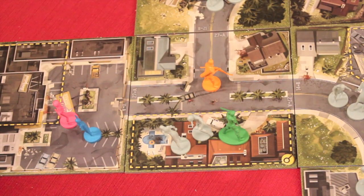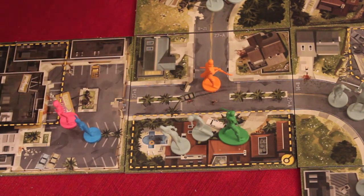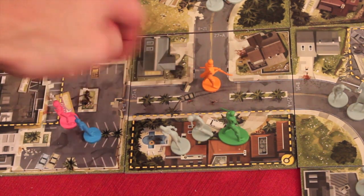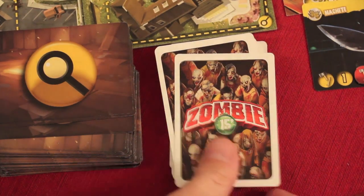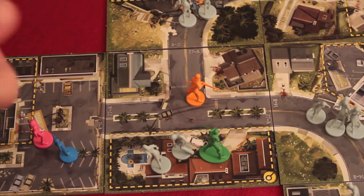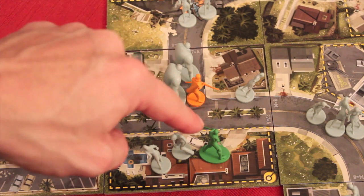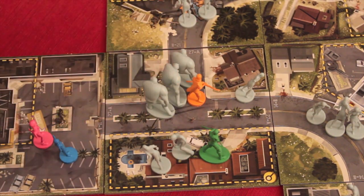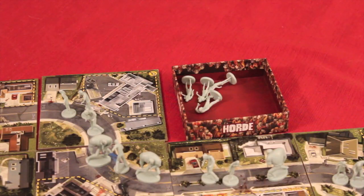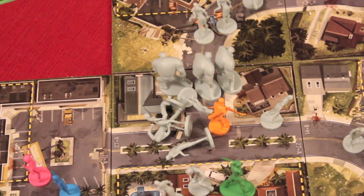As you hear the soundtrack playing, there are two different soundtracks — one where a zombie growls every 60 seconds, another every 40 seconds. You choose based on scenario difficulty. When the growl triggers, you flip over a zombie card and add that many zombies to the street space of the tile you're on — it always goes to the street section. If a horde card is flipped, you dump the entire horde box of zombies onto that tile as well.